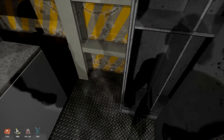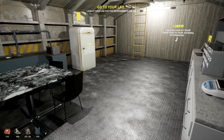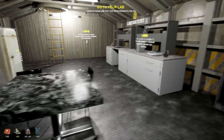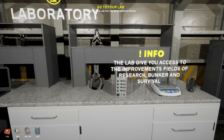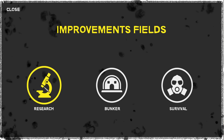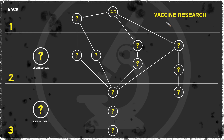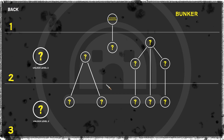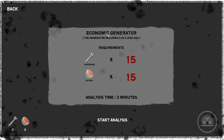Something opened up. New objective: look at your lab for improvement fields. Let's go look at the lab. There's also a ventilation filter right here. We have to repair it too. The lab will give you access to improvements in fields, researchers, bunkers, and stuff. We've got vaccine researchers because we're getting samples - I can't wait to find out how that's going to work out. As we go out and about, maybe we'll find some samples.